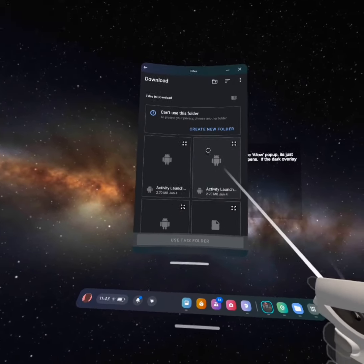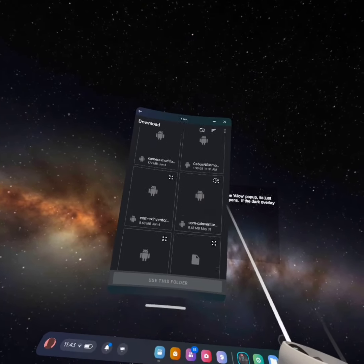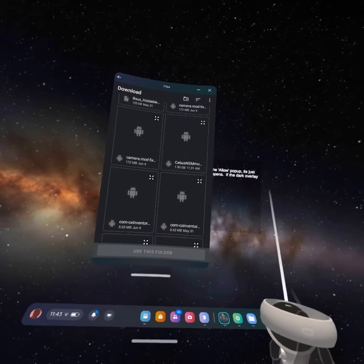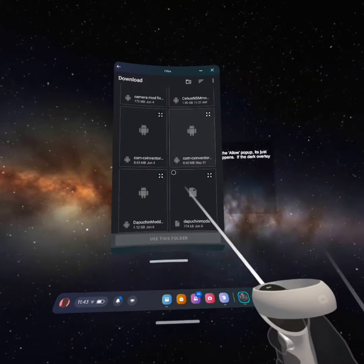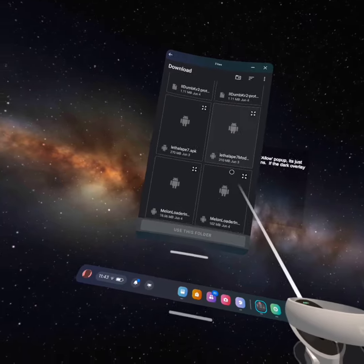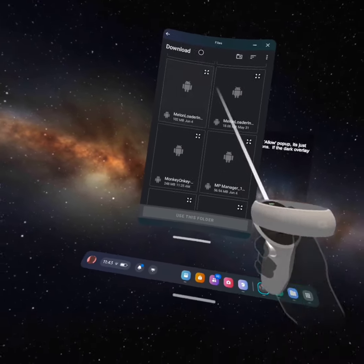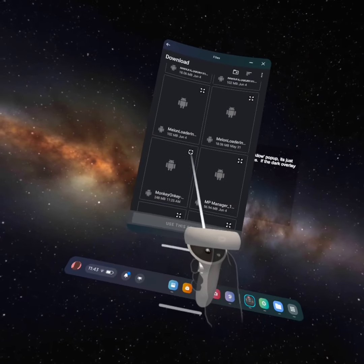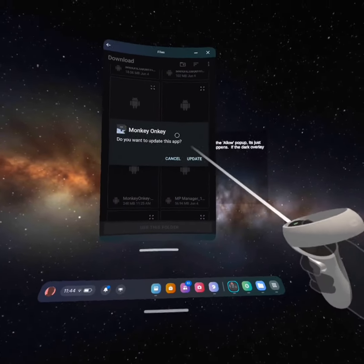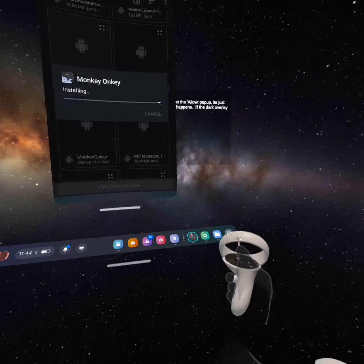Then you're going to have to look for your Monkey Onky APK that you just downloaded. What you're going to do is press those four arrows. You're going to have to keep updating it to get it in here. There's no other way you can open it — you can't just go to your Unknown Sources.